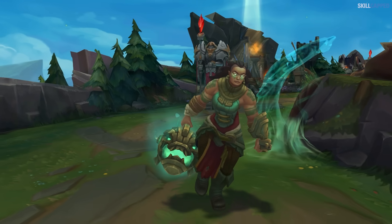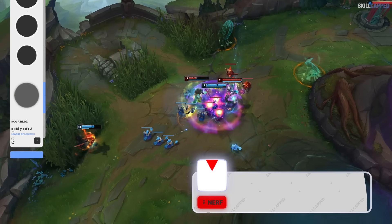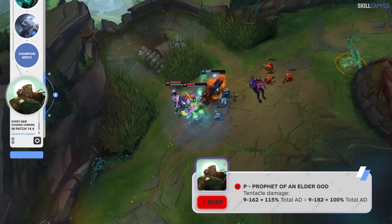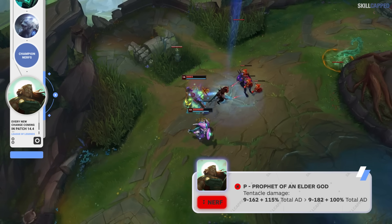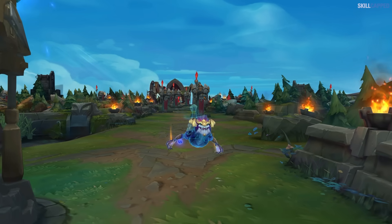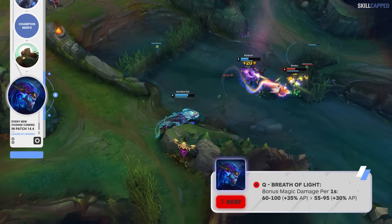Riot overshot on the 14.3 Illaoi buffs, so they're pulling back for 14.4. Tentacle base damage is actually going up from 9 scaling to 162, to 9 scaling to 182; however, the total AD ratio is being lowered from 115 to 100%. Some follow-up nerfs to Aurelion Sol are being issued this patch, as the hotfix nerfs didn't do quite enough to significantly reduce his power level. Q bonus magic damage per second is being reduced by 5 at all ranks, while the AP ratio is down from 35 to 30%.